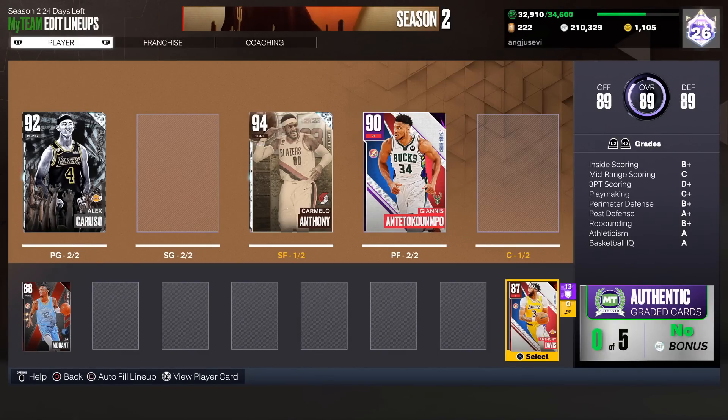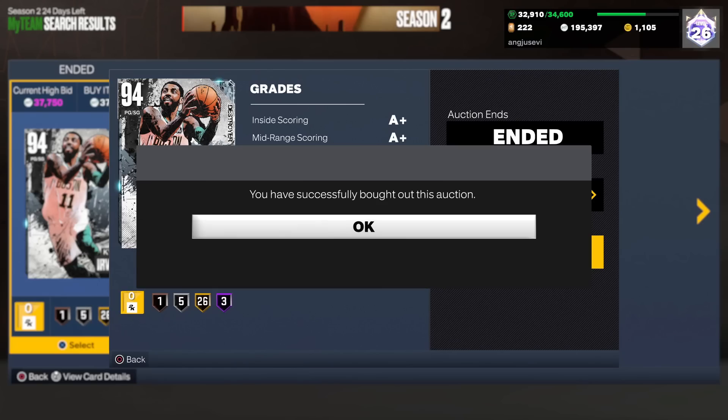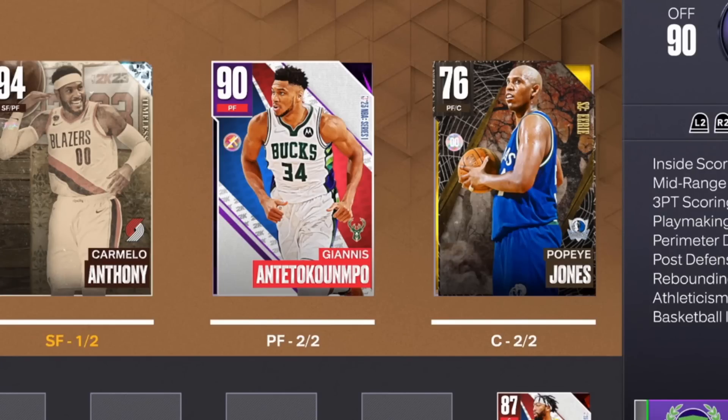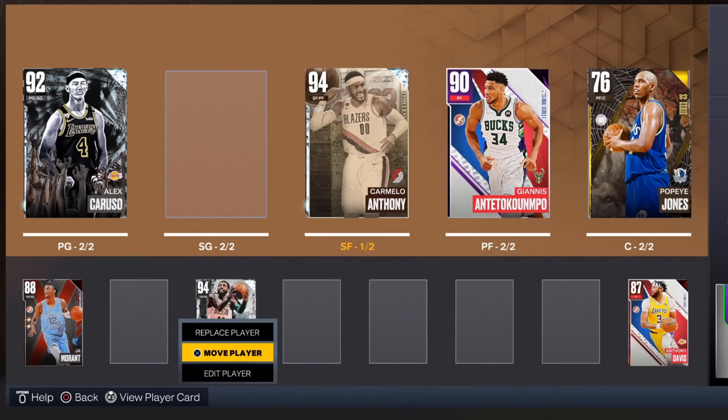Anthony Davis gets added to the end of the bench to warm it — I have a bad feeling if we put him in the game he might get hurt. We also pulled Kyrie, so we add the Celtics Kyrie card to the team. We're still waiting on Embiid — there's a placeholder in there right now, but once we get him we'll add him. Let's head back to 2K22 and finish off some more packs.